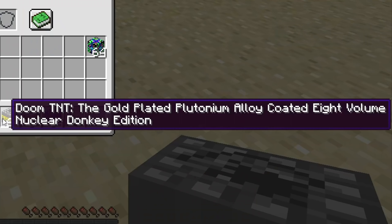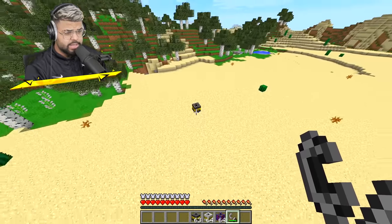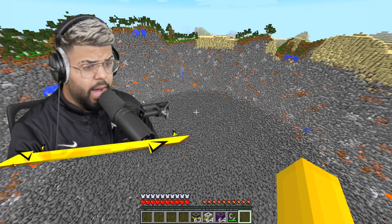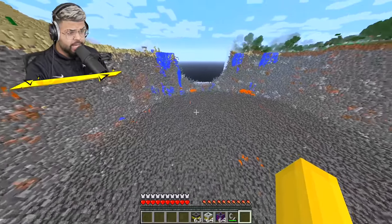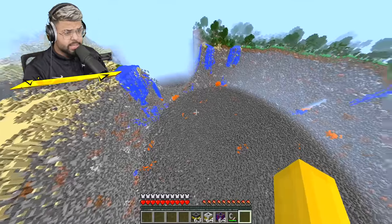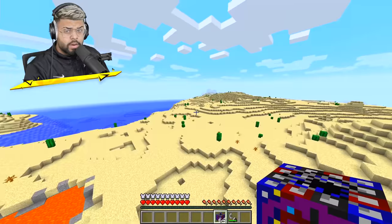This next one has a pretty long name - it's called the doom TNT, the gold plated plutonium alloy coated eight volume nuclear donkey edition. It says 'lol' on the TNT. Oh my god, this is a huge crater! This crater is so big it could probably end all the dinosaurs in Minecraft - wait, Minecraft doesn't have dinosaurs. Look at this, it's insane!